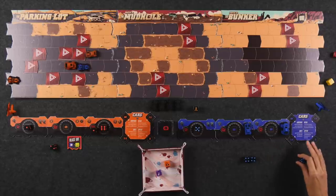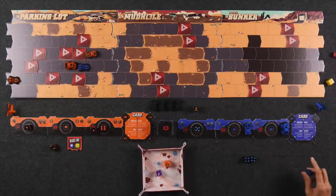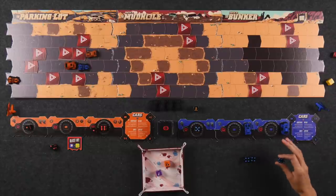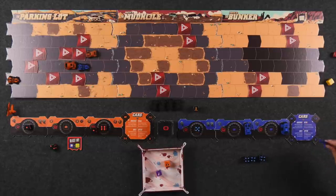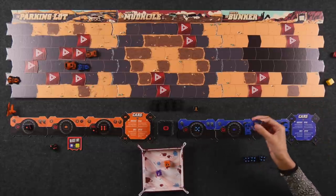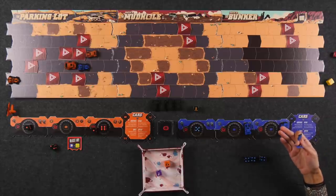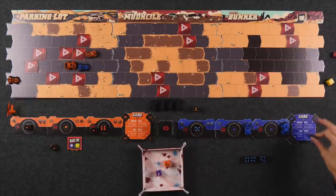A die value between one and three allows you to do the nitro ability, which increases the value of that car's movement by whatever value the die is. The final ability lets you assign any value of die in order to move your chopper for an airstrike. This ability lets you move and shoot with your chopper before you take a turn with your car. Choppers are not actually part of your racing team, so they don't take any damage and they don't win the race — they just float around and help you shoot people.